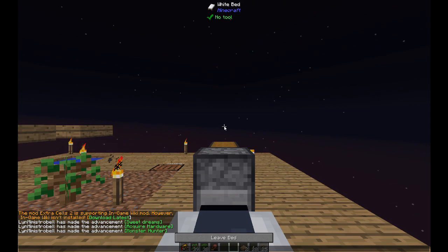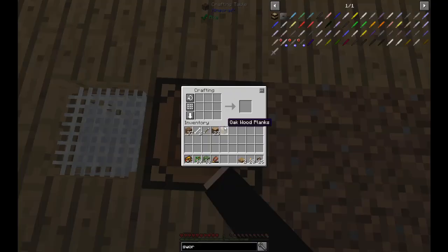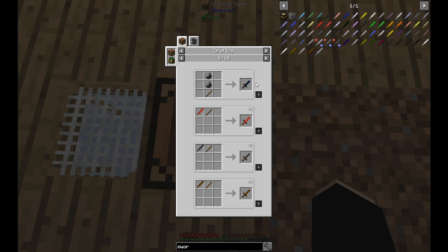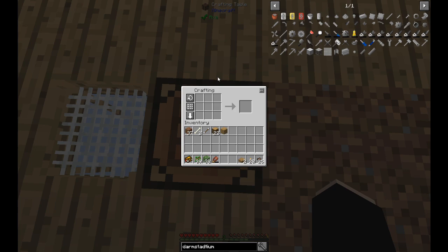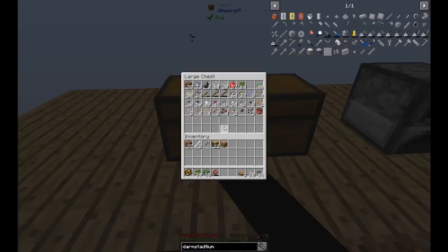So we need a sword, a pickaxe, an axe, and a shovel - all in flint. Looking at the Tarm Statium sword entry, I can see the flint version. There are the flint recipes, so I need two, five, six, nine, eleven flint right for the whole set. Eleven flint means I need quite a lot of gravel.